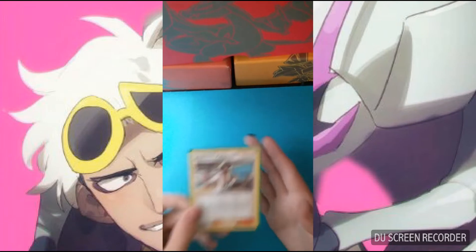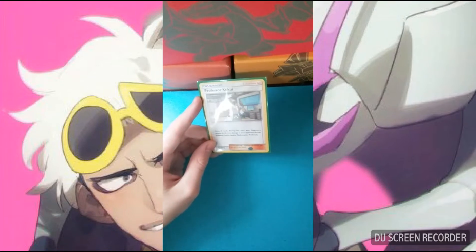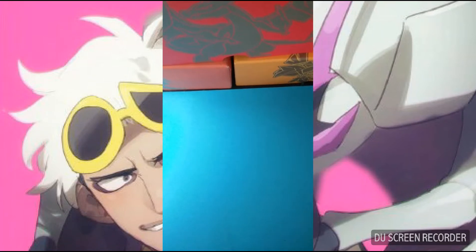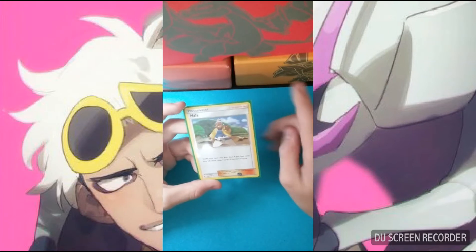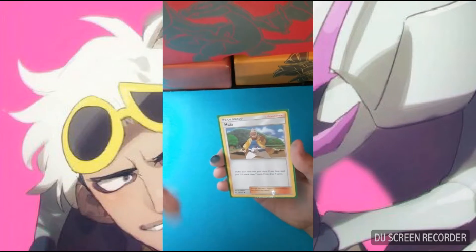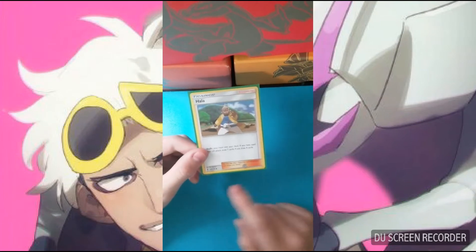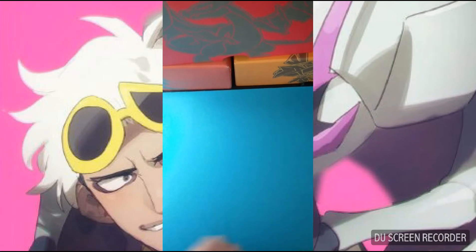We play one copy of Professor Kukui. You get to draw two cards and do an extra 20 damage during your turn, which can help boost damage on Golisopod's First Impression. We also play one copy of Hala — this may seem weird, but usually with Golisopod you use your GX attack closer to the beginning of the game, so mainly you're shuffling in and grabbing seven, which is pretty nice.